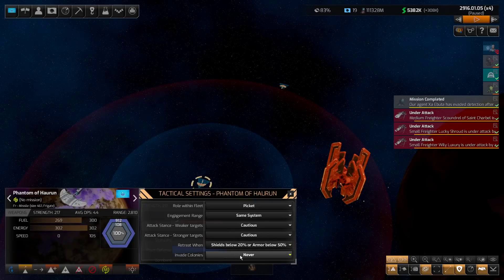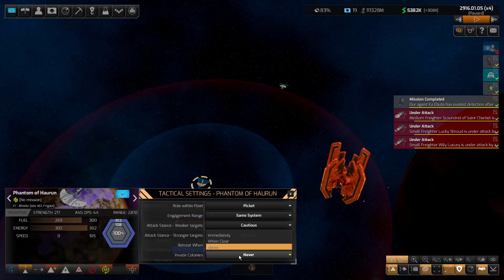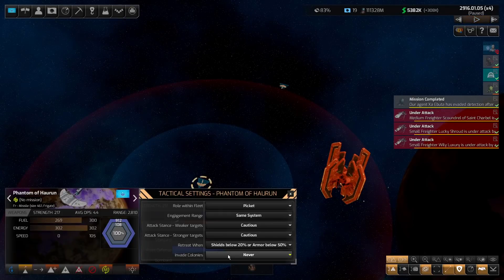Invade colonies: I manually invade colonies, so I never really use this setting individually. For transports I set it to when clear. You can put troop components on combat ships like battleships — the AI will do that by default — but I reserve transports solely to bring troops. If you do use combat ships to drop troops, set this to when clear or never. That covers the tactical settings for an individual ship.